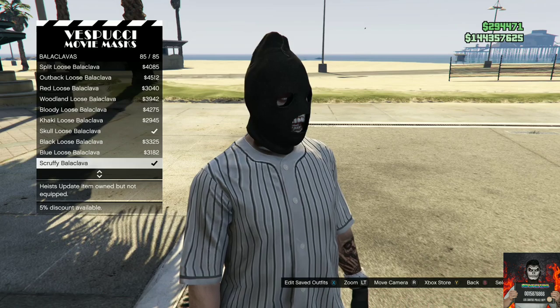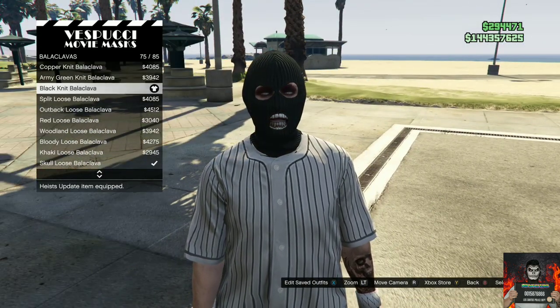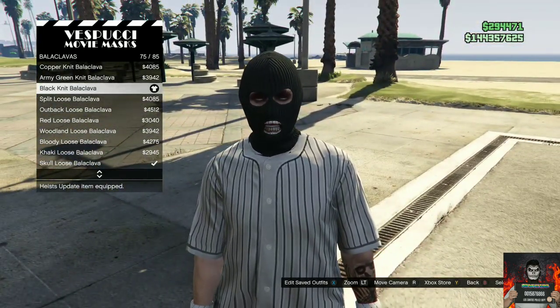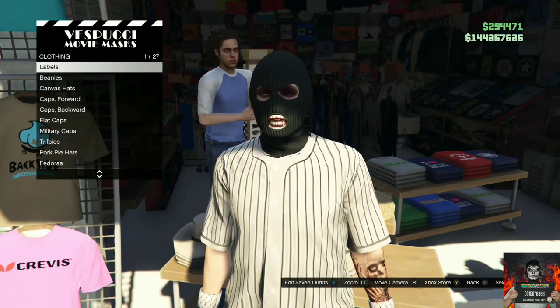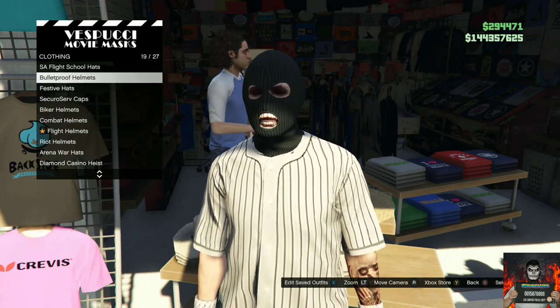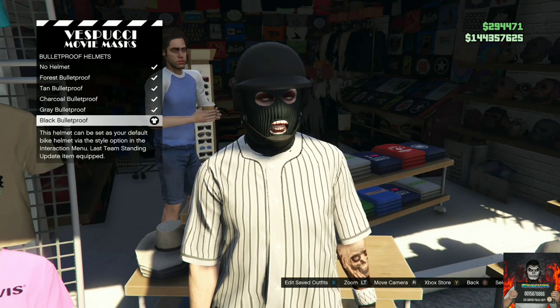After that, head over to the mask store and go over to the same section I go to and purchase the black knit. Then move over to the left side of the mask store, go over to the bulletproof helmets, and purchase the black bulletproof. You should now have this cool white and black jogger outfit.